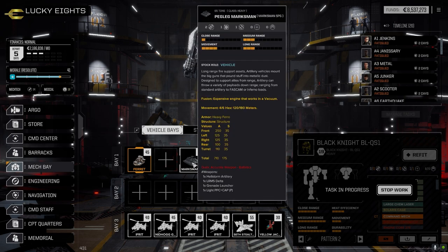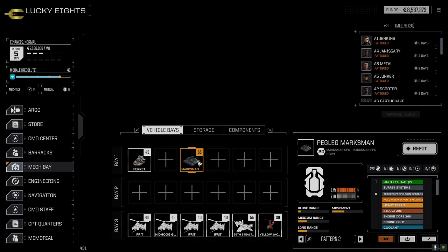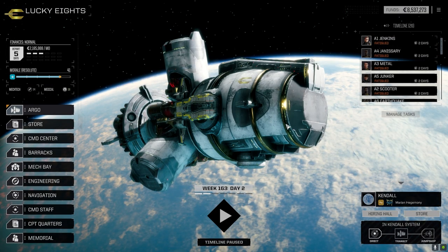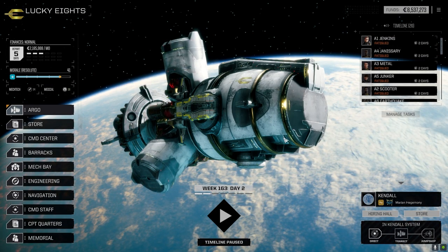We do have the Marksman, which is the Hellstar Martillery — we haven't used that yet, so I'll probably use that next time just to check out how that's working. I mean, we could go with a flyer. I want to try and keep ground vehicles on the mainland. I don't have anything heavy — I'd rather have a heavy vehicle, but just see how it goes.